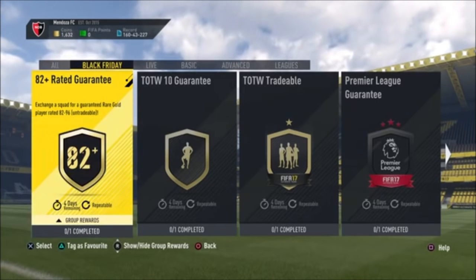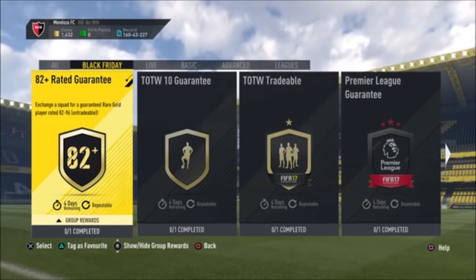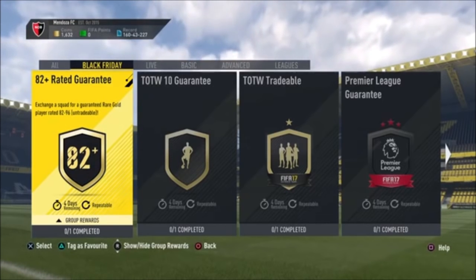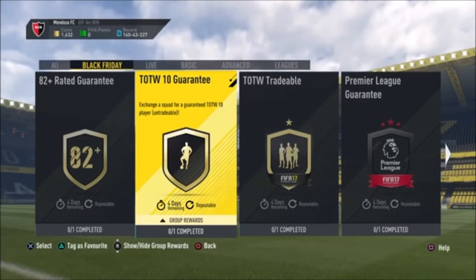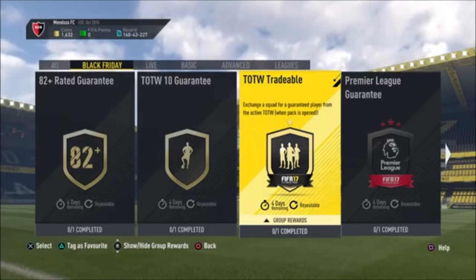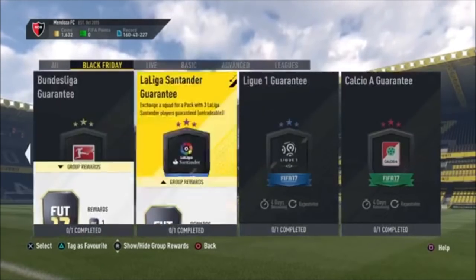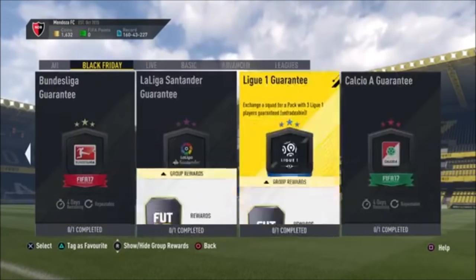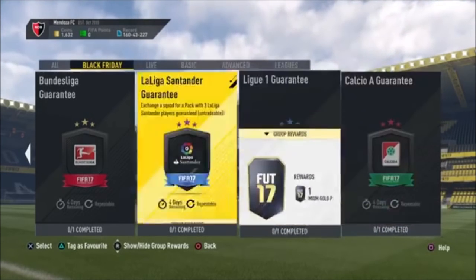The Black Friday SBCs include: an 82-rated guarantee — you get a rare gold player rated 82 to 96 untradeable, so there's a chance of getting an inform Messi or Ronaldo; a Team of the Week guarantee, which gives you a TOTW player untradeable; a Team of the Week tradable option; and league-specific ones that give you three untradeable players from the league. So if you pull a Messi from the La Liga one, he won't be tradable.